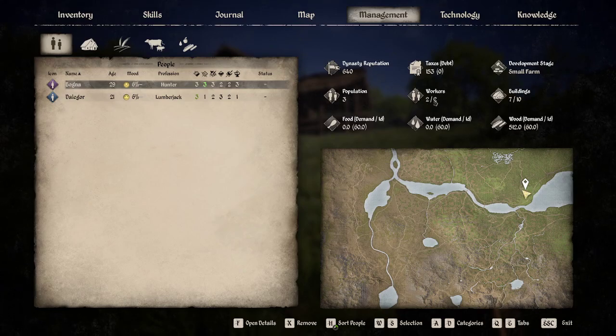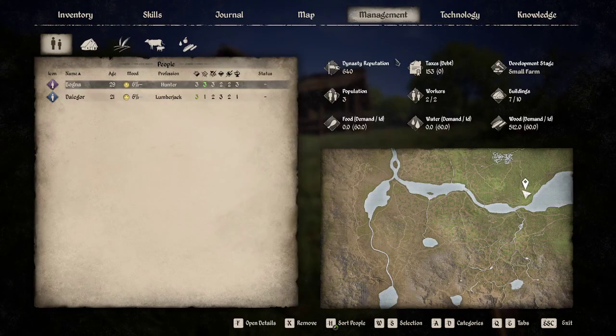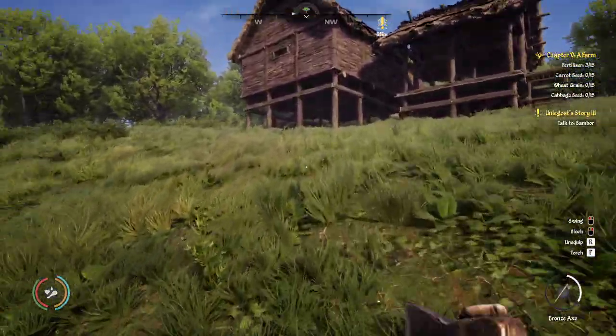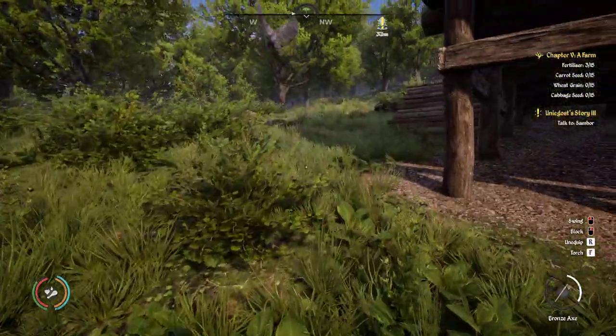The game limits the amount of workers you can have based on your dynasty reputation. One thing that irritates me is it won't let you see — like in the same way you can look at the technology tree and see what else you need to do — we're not able to look and see what we need to do to get more dynasty rep, or how high it has to be to unlock more people.